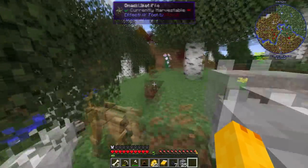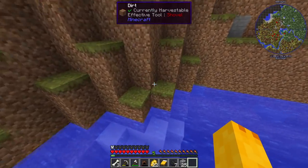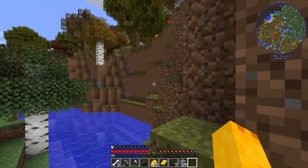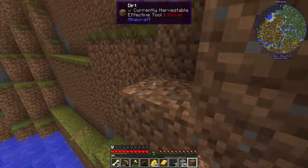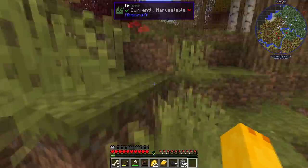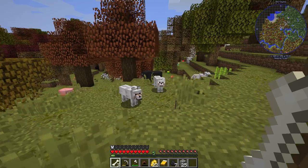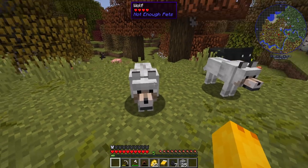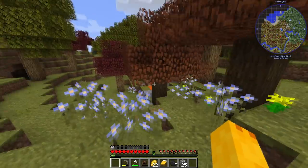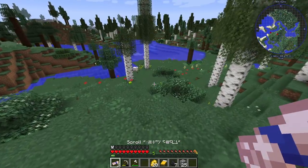As any Minecraft playthrough goes, I'm trying to find a good place for a home, which always takes a while. If it looks nice and is somewhat flat so I can see everything, I'll take it. I'd even take a pre-made home — a house in a village we could take over. I'll take anything. I'm not really looking to become Michelangelo when it comes to making houses. Three bones and no tame — how did I have so few bones after killing so many skeletons?